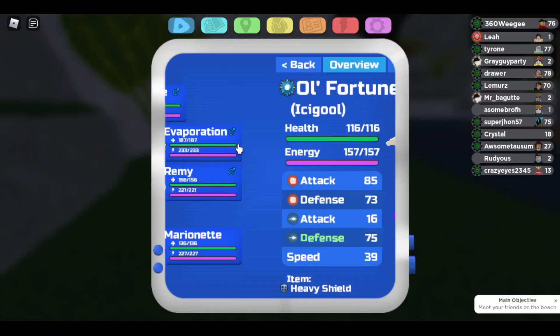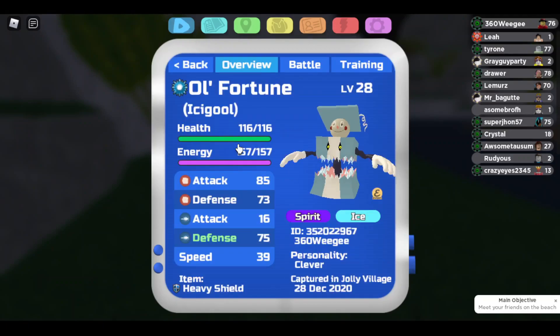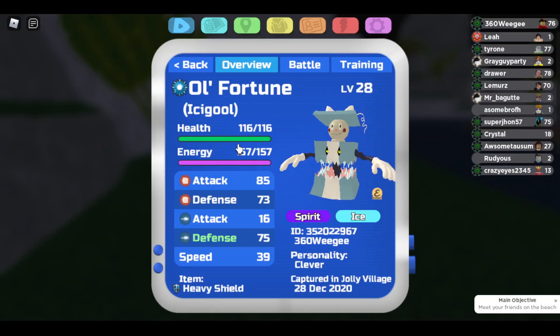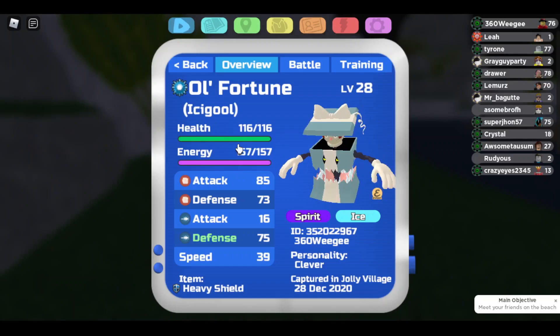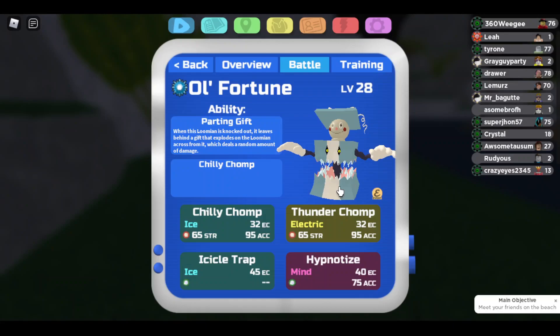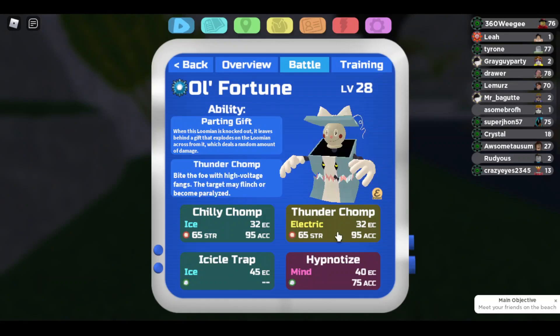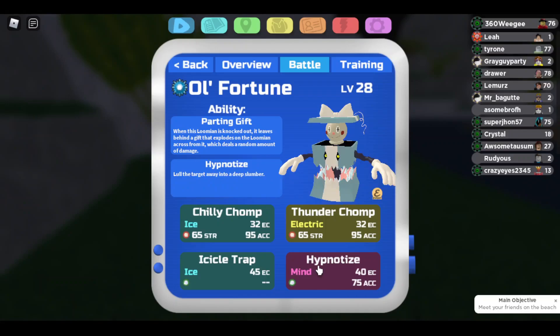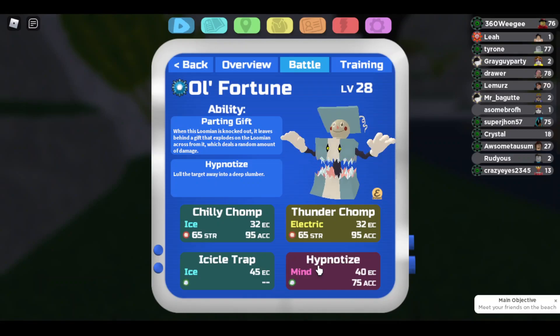Moving on to my second team member, Icicle is here mainly to set up Icicle Traps, and it helps me out with Garlash and Metronet — things the team struggles with. For the moves, I'm running Killy Chomp and Thunder Chomp as my two attacking moves, allowing me to hit things like Garbantis, Whipple Drift, and South Reef. I'm also running Icicle Traps, and in the last move slot, Hypnotize, because it lets my team set up and abuse whatever it puts to sleep. You could run Health Gift over this, but I just kind of like Hypnotize, although Health Gift is still a really good option.